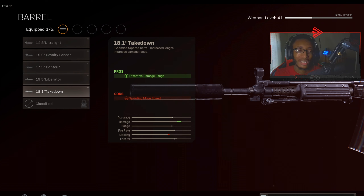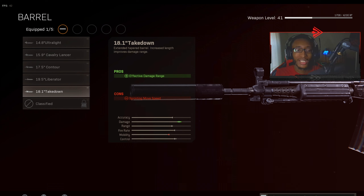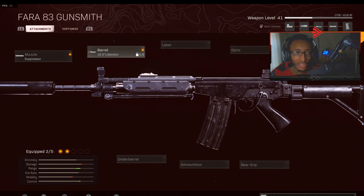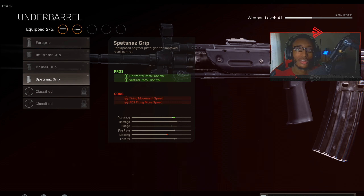For the barrel we got the Liberator barrel. I usually run Takedown a lot — the damage goes up but the range goes down. But when you put the Liberator on, range goes up a lot. Since this gun has no recoil now, this is the perfect attachment for the FARA. It's an assault rifle — you gotta have easy kills at very long ranges. Liberator barrel 100%.